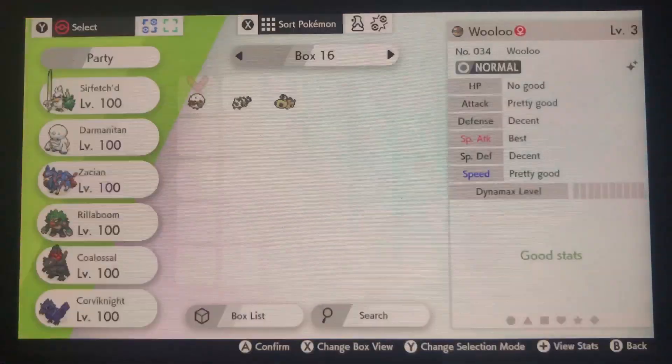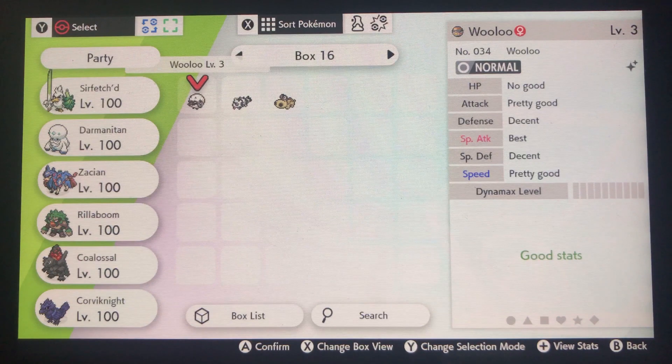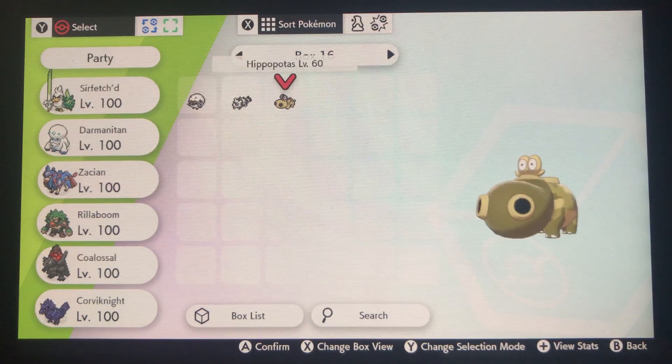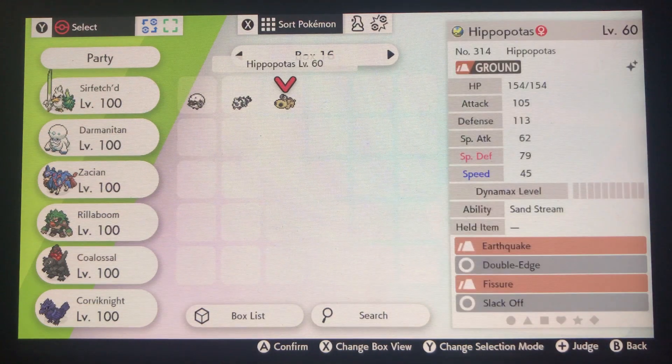Let's check its stats. Shiny Wooloo, Shiny Zigzagoon, Shiny Hippopotas — which has Sandstream. See, it has double H which is super scary.